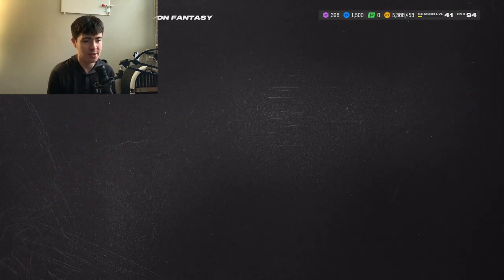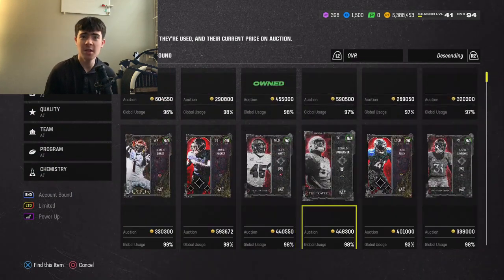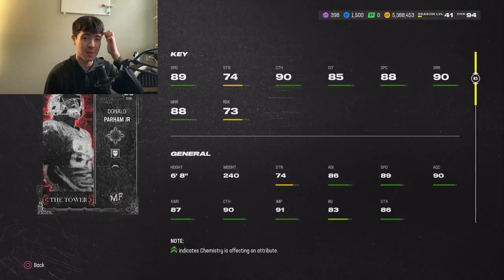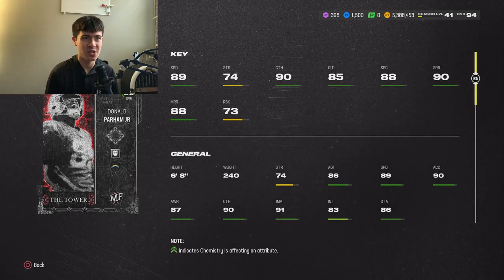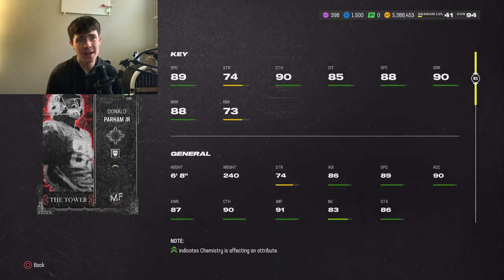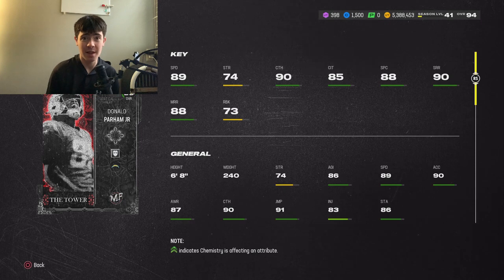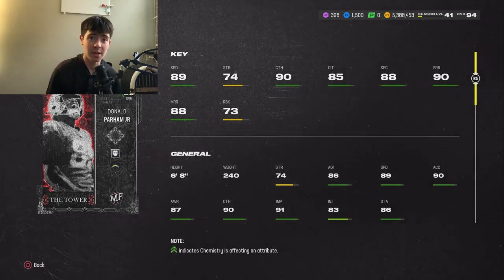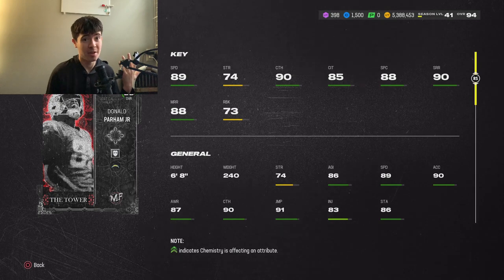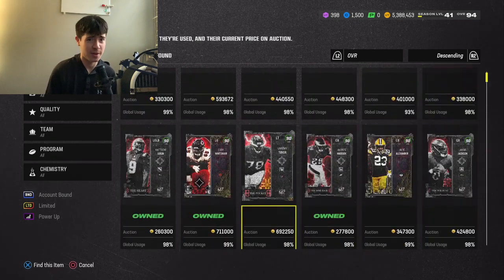Now a card I haven't heard too many people talk about this year — but he destroyed me when I played against him. This Donald Parham card: 89 speed, 74 strength, 91 catching, 85 catching in traffic, 88 spec, 90 short, 88 medium. The stats don't immediately jump out, but the reason he separates himself is he's 6'8". Literally and figuratively, he separates himself from other cards and from receivers in coverage. Plus, his matchup nightmare ability is baked in — Donald Parham is an incredible tight end.